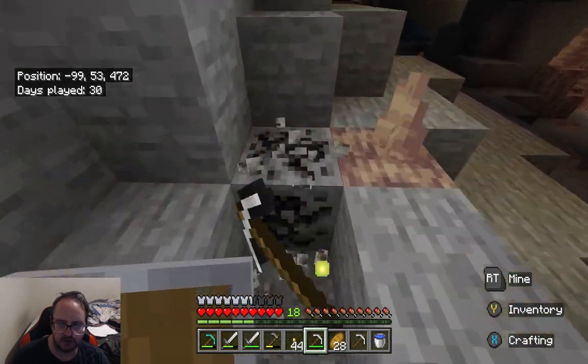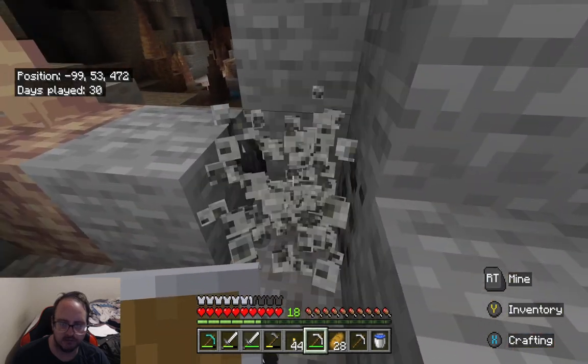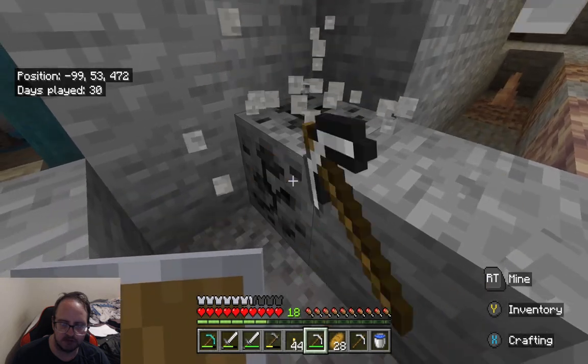I've got something we can go this way for. Get our torches out. I think I should have made more, oh well. That's a torch — torch down there. Now, hopefully we can find some diamond, guys. If we don't find diamond, not a big deal. Any resource will do, really.